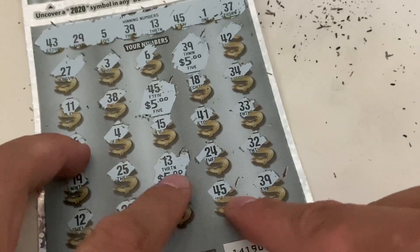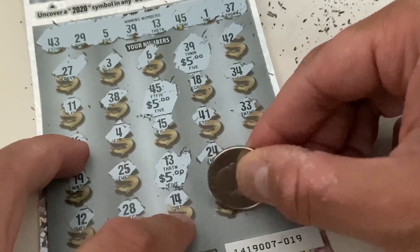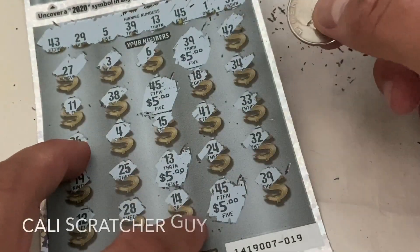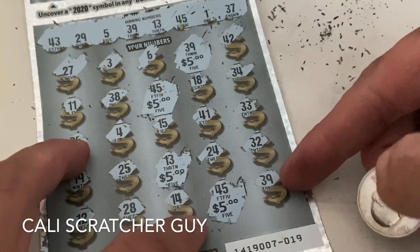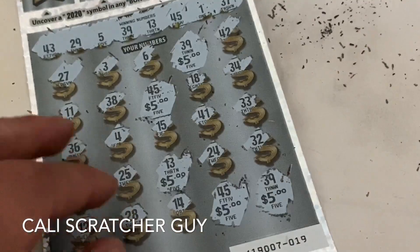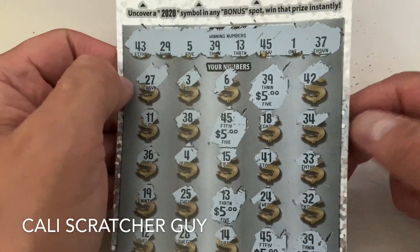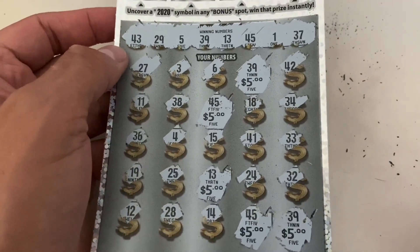Then we go down here — another number 45, it's another $5. So that's $20. Basically we got our money back because this card is a $20 ticket. And then finally, number 39 — it's going to be another $5. So that is $5, $10, $15, $20, $25 winner! We spent $20 for this card and we got $25 back, so that means we got a positive $5.